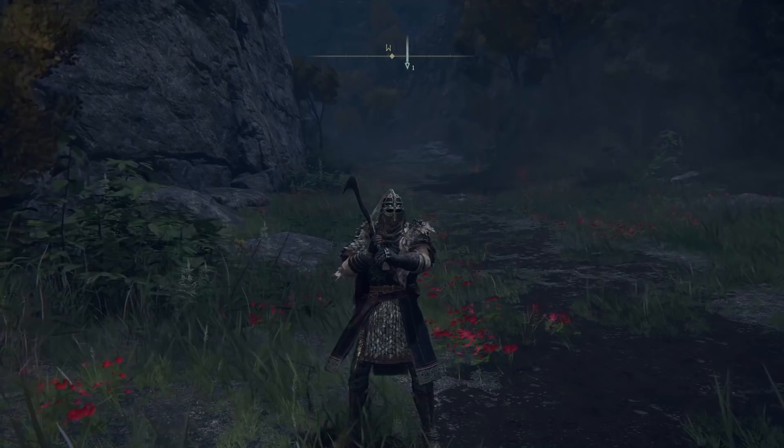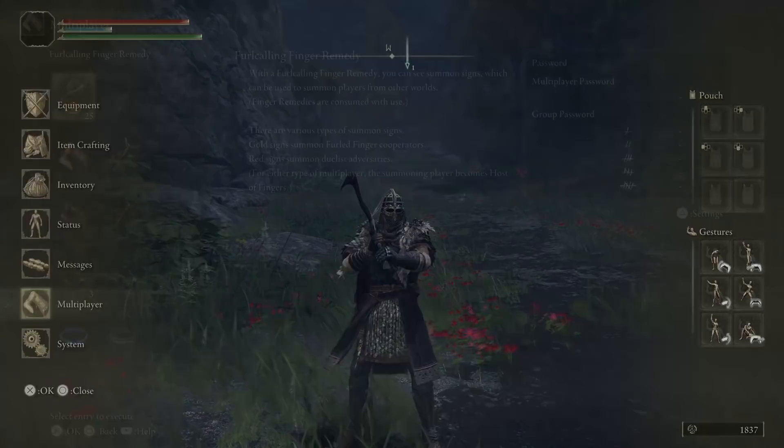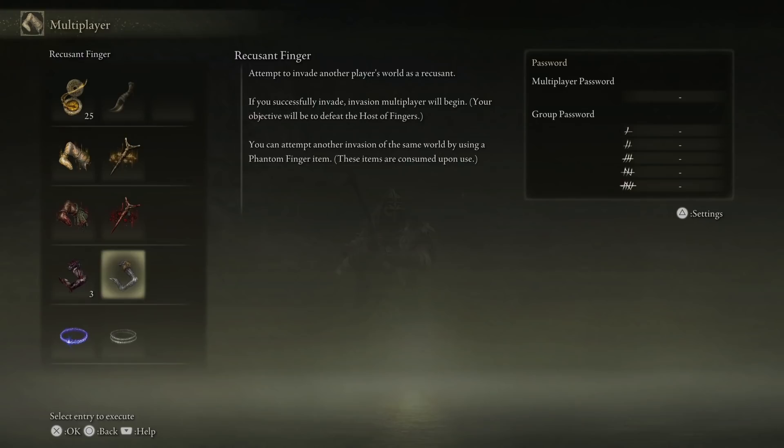What is going on guys? Today we are going to go over a quick guide on how you can finally start to PvP in Elden Ring, what items you need, and where you can find them. The items of note in this video are the Duelist Furled Finger, the Small Red Effigy, the Recusant Finger, and the Festering Bloody Finger.